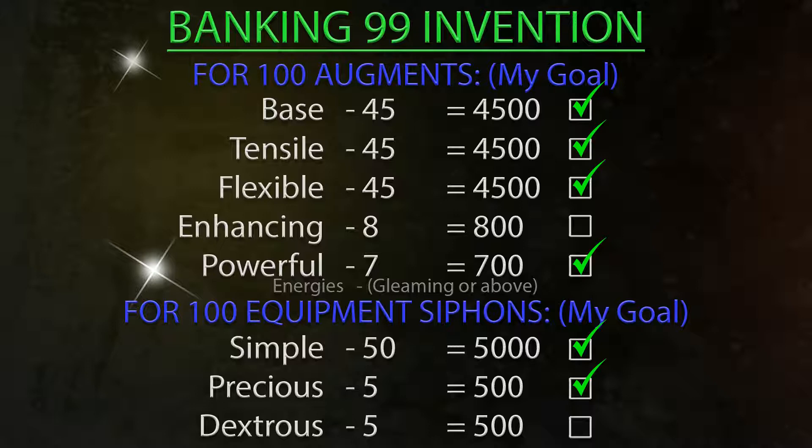From there onwards, Dextrous — as you can see in the last video — I have completed that. And since then I've collected all the gems from the NPCs for my enhancing target. If you want to watch that video in terms of how I got my enhancing components, then please look through the series. But now I feel so relieved to say that I have completed my checklist for my goal, which is going to see me get 99 Invention in the future.